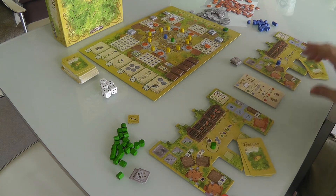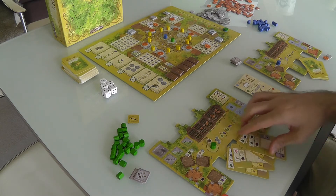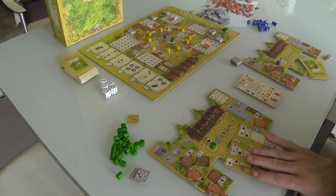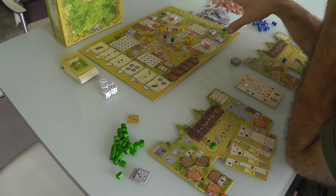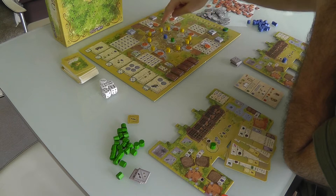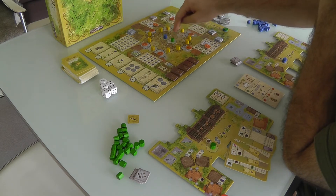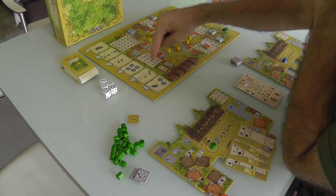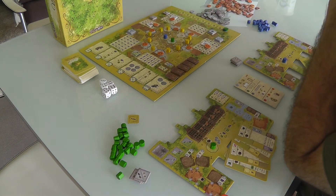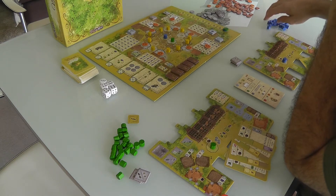Everybody has one of these at the beginning. I've got one, Jen's got one. And we also start with four cards that are various and sundry enhancements and improvements we can make to our farm. The board represents the nearby town of La Granja, where there's a big central market. If we want to, as we raise our crops, we can put them on wheelbarrows, bring them into town, and start selling them at the market.